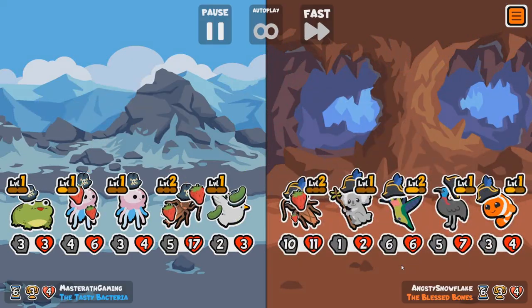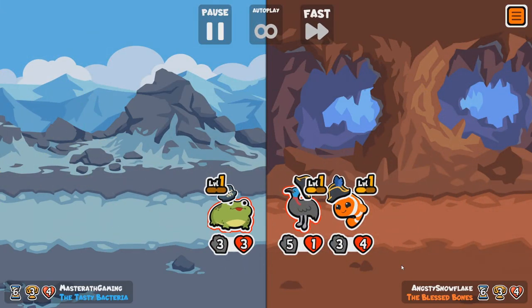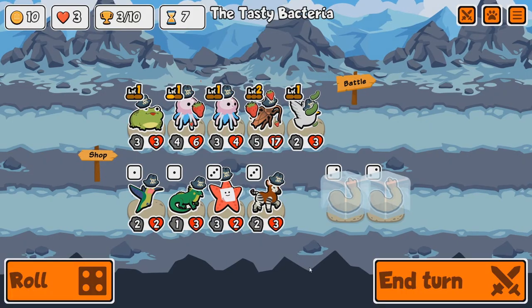The Blessed Bones — oh, you've also got a very powerful cockroach. We lose. Okay. That's fine, I guess. Starting to get a bit dicey though.